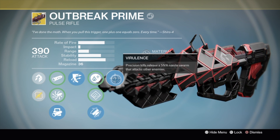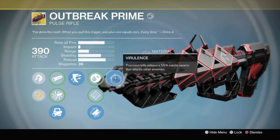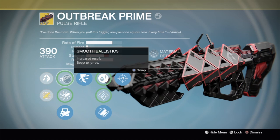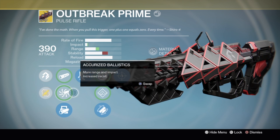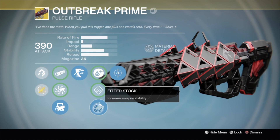Then we have Virulence, and that is Precision Kills releases a SIVA Nanite Swarm that attacks other enemies. Now, this has a small cooldown, and that makes sense because if there was no cooldown it'd be super overpowered. Then of course you have your normal Drift Control, Accurized Ballistics, lightweight, hand-loaded, and fixed stock.